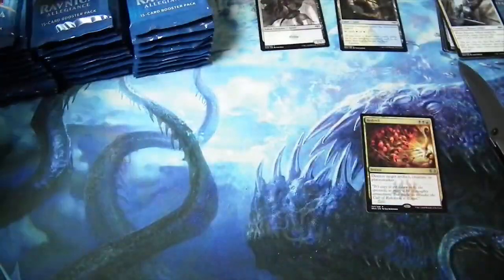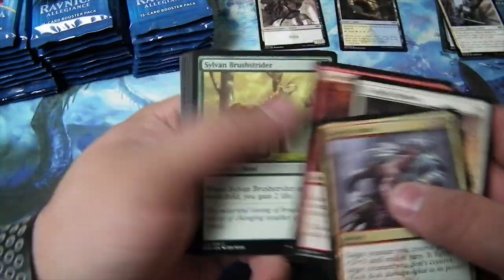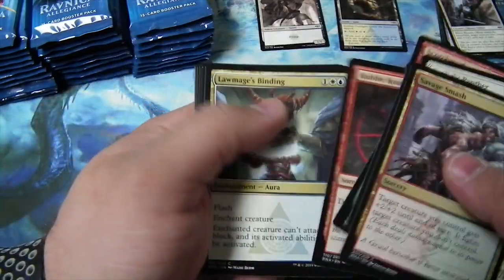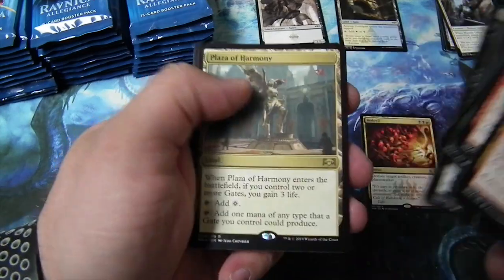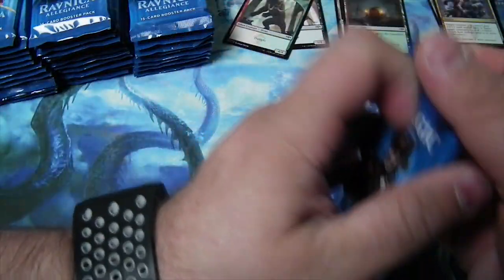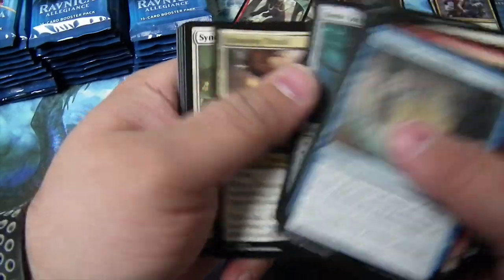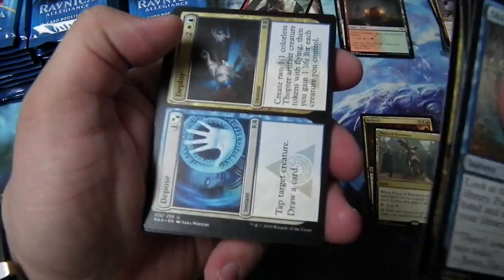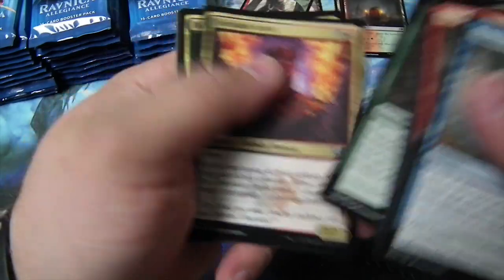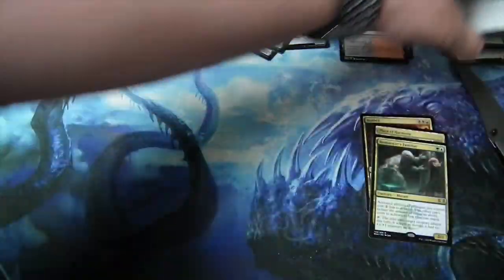Bedevil's going to probably come up in price with the anti-Planeswalker effect. Another Petitioner. And Plaza of Harmony — not that great, but good in Gate Decks. These open a lot easier than the Dominaria packs do, that's for sure. And Biomancer's Familiar.